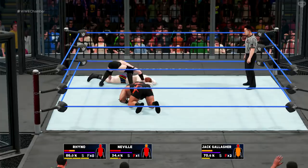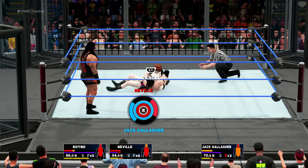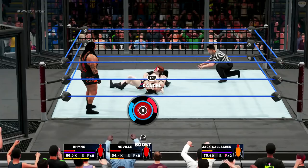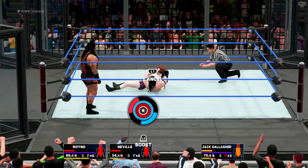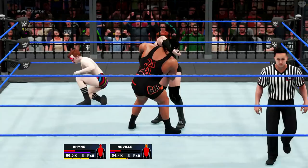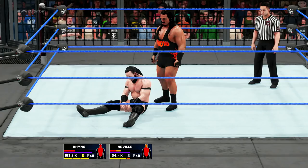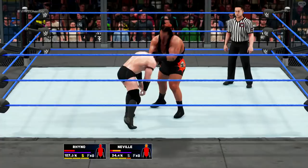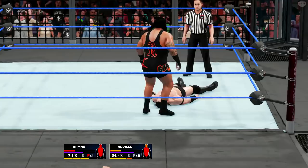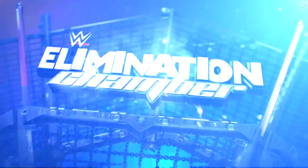Watch the rest of this video as Neville drags Gallagher into place for the Rings of Saturn. Rhino's watching - he's already been in one of these. I chase him and just barely get him. In both elimination chambers Rhino makes it down to the final two. We know how this is going to end - brace for impact. He's gone for the pin - Perkins you're going to need a big kick out now. Two... three. Rhino wins both our elimination chambers.